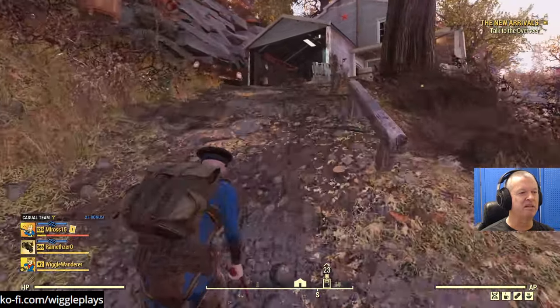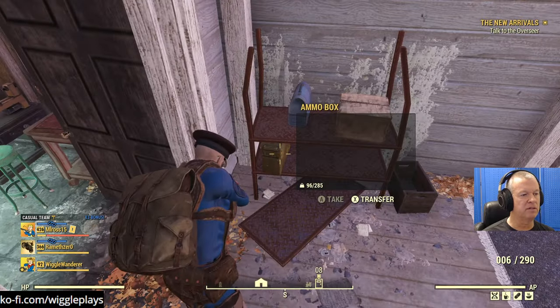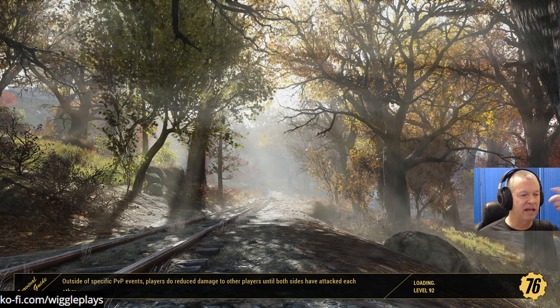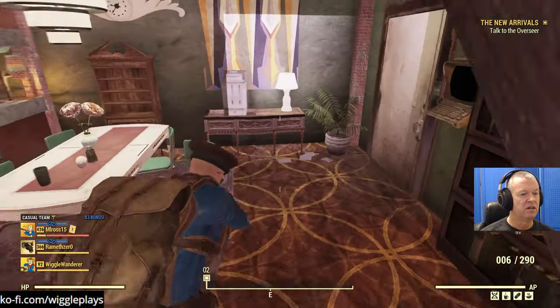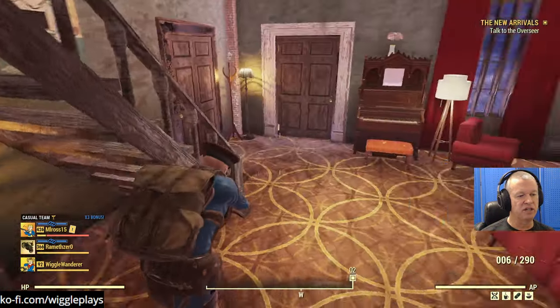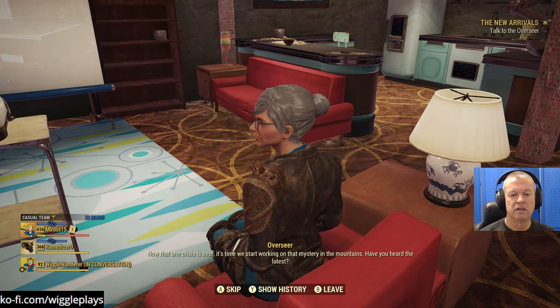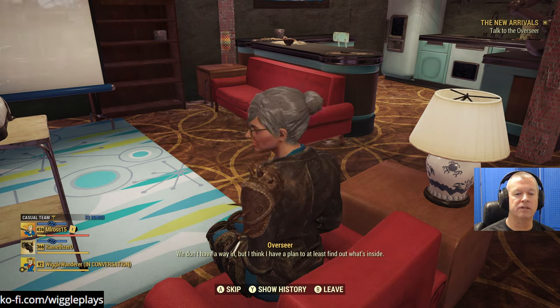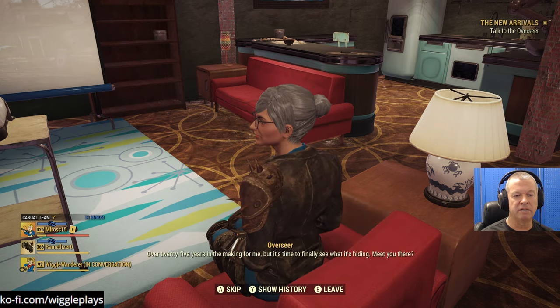I've already looted this area - I was actually here earlier today just talking to her to get the other quest started. Everyone would have been proud of me - I cleaned it out. I didn't take food or anything, but I took all the stuff - she has basically nothing left. Wait, is she right here? There she is. Alright, now she wants me to go to Vault-Tec.